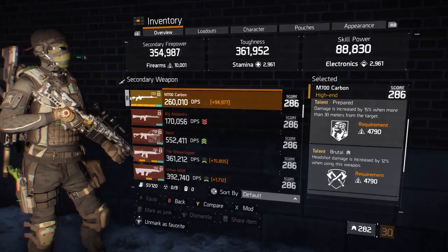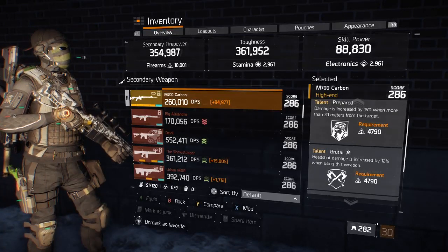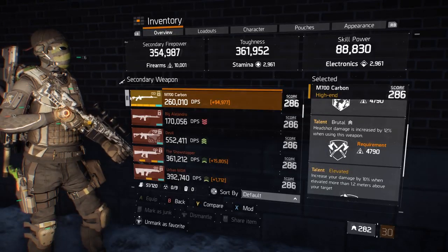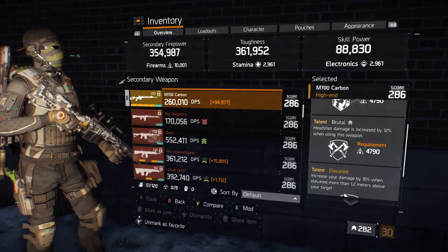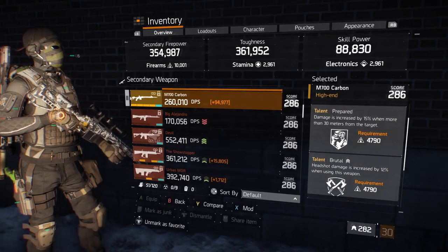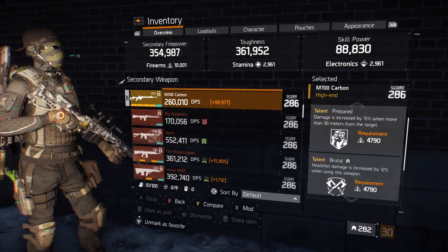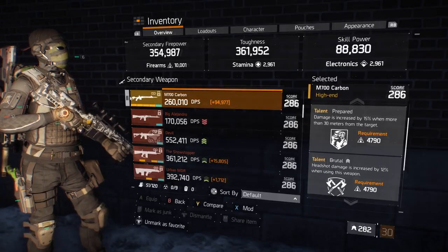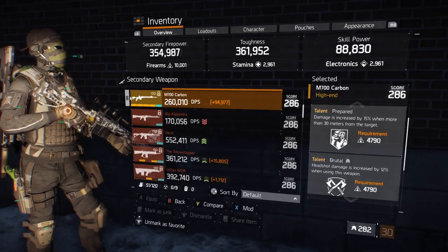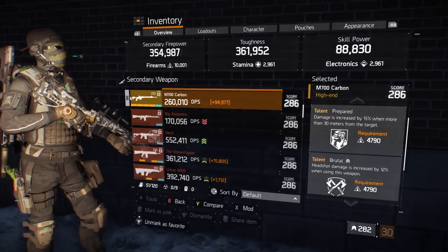With the M700 Carbon, I'm running Brutal and Prepared. I prefer using this for long range battles. The third talent is Elevated — 10% more damage when I'm more than a meter above the target, which is also helpful. Another great option I did see was instead of Brutal, you can go Balanced if you prefer sniping over the shoulder instead of aiming down the sight. With this, the reticle bloom snaps to the smallest possible size straight away, even after firing a bullet.